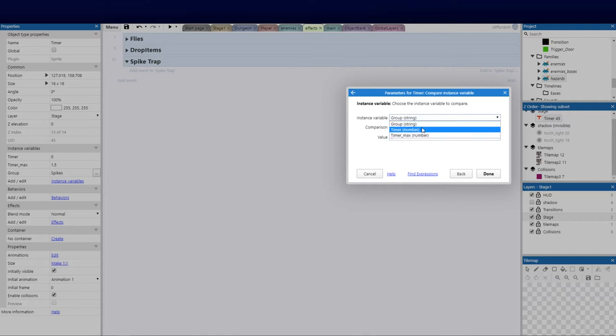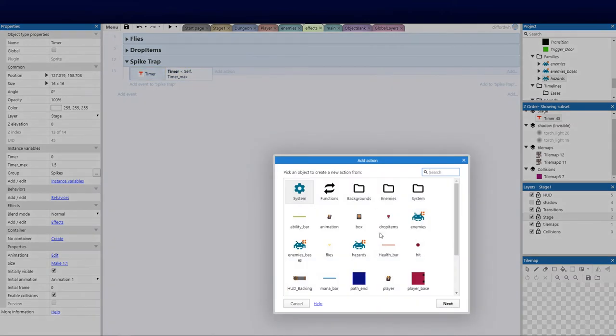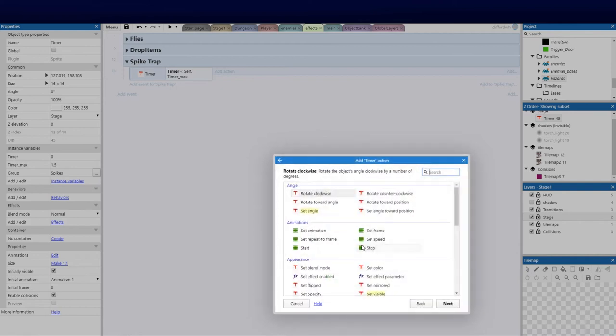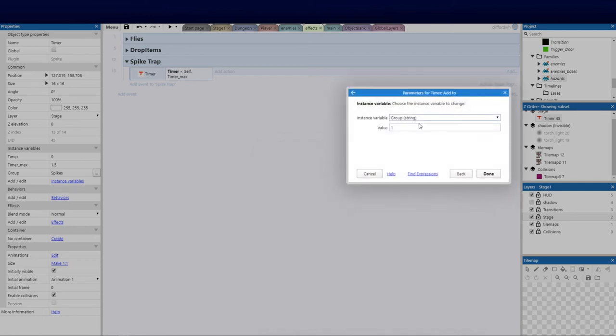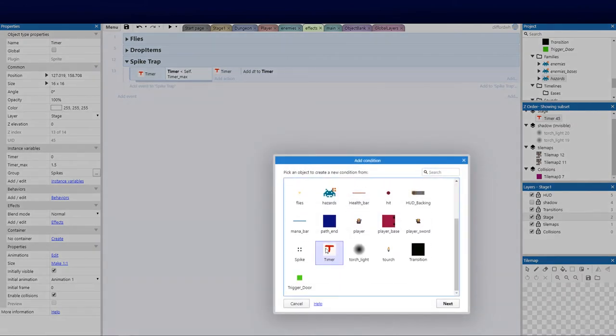We check that timer is less than self.timer_max. Done. Then we add a condition to add delta time: timer — add to — timer — add dt. So the timer increments each tick by dt. The next condition we need is a compare instance variable to check that timer is greater than or equal to self.timer_max.